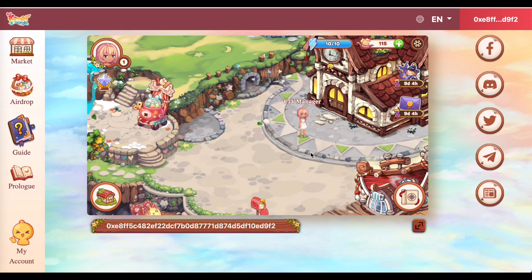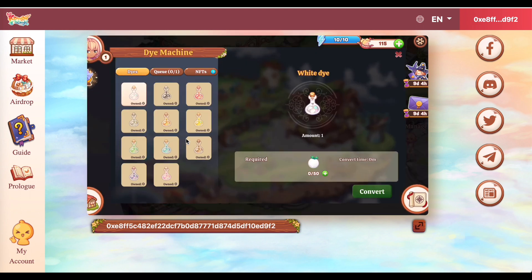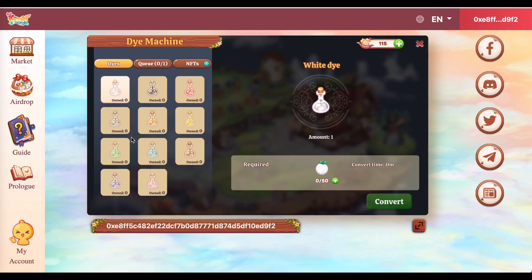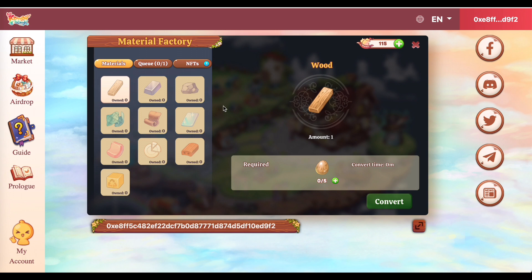So, dahil meron akong assets, yung tatlo na yun. So, ayan, makikita nyo guys, andito na yung character na pinili natin from last time, diba? And then, si CTV Manager. Nahinahanap ko ngayon, asa na ba yung assets ko? Asa na yung field na binili ko? And, asa na yung plant and yung magical creature ko. So, dito, i-click ko lang yung isa sa mga equipment. Ito yung dye machine. Sa dye machine, nagre-require siya ng mga fruits, para makagawa ka ng iba-ibang kulay. And then, itong isang machine na to, yung material factory, nagre-require naman to nung mga itlog ng magical creature, para makapag-create ka nung iba-ibang type naman ng materials.